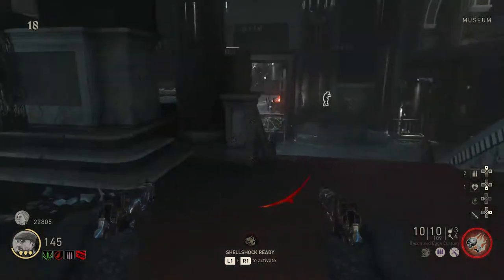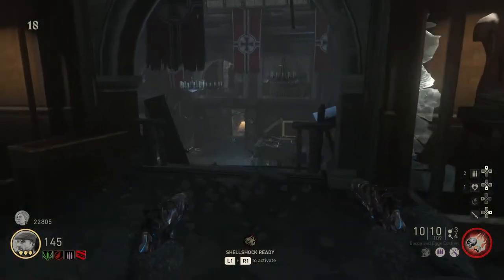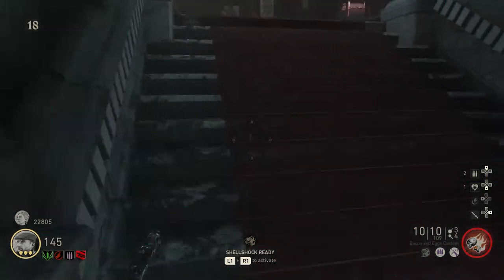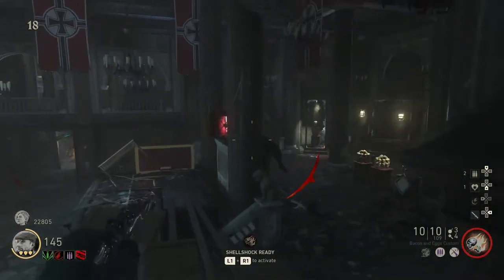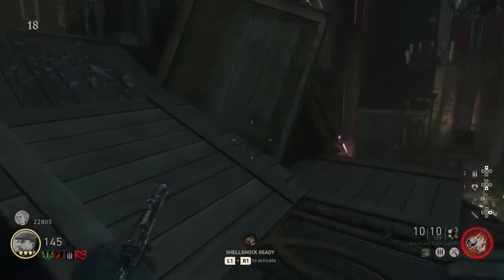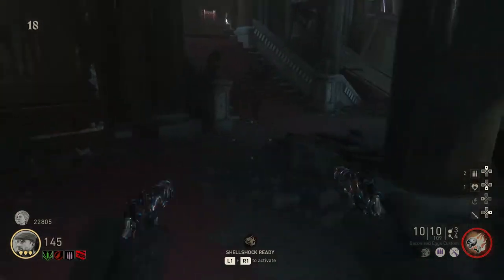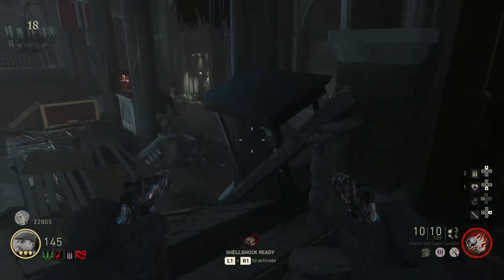Before we can talk about the zombies themselves, we have to talk about what powers them up — and yes, I said powers them up because it very much is powering them up. This has to do with what some people call this game's version of 115, which is World War II's equivalent. This force is called Geistkraft, and I'm sure you've heard this name before. There are actually three places you can get Geistkraft energy from, and that's Barbarossa's blade, pommel, and hilt — or just Barbarossa's sword, because those three pieces make up the sword.